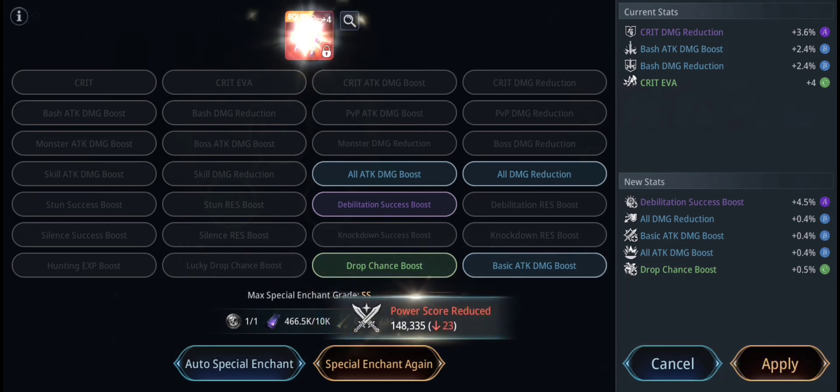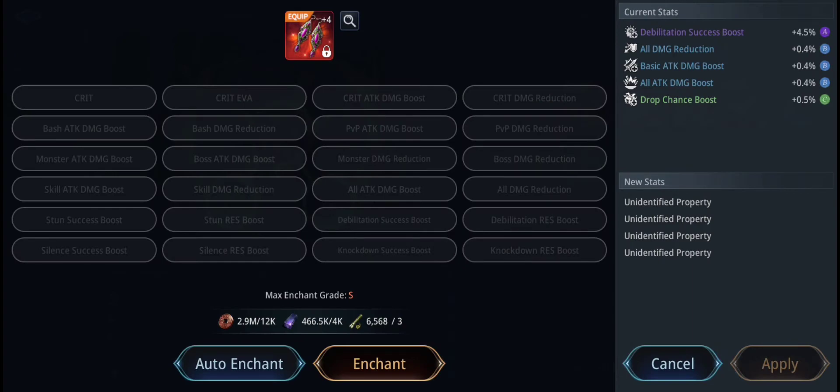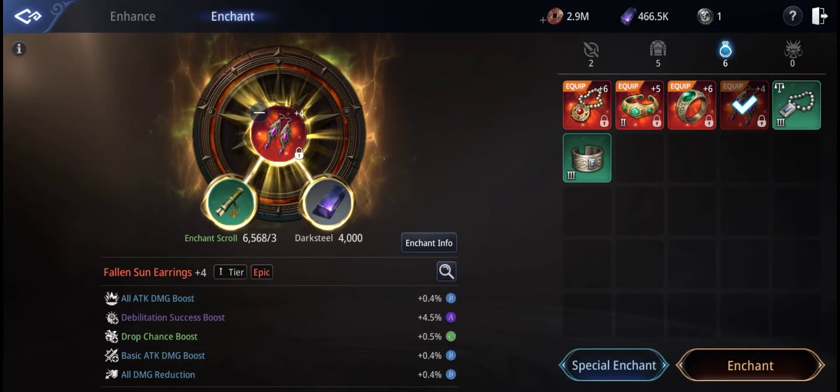There are some scenarios where your 4-stat enchant result is much higher than a 5-stat enchant, even when they are at the same grade.